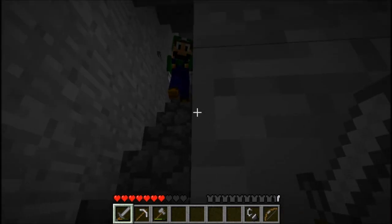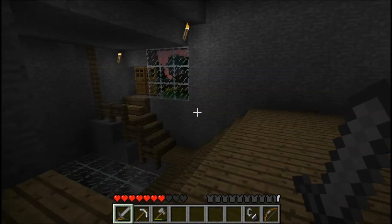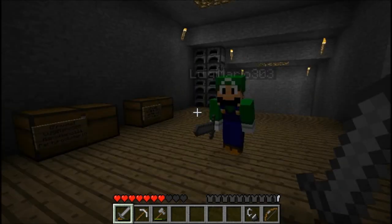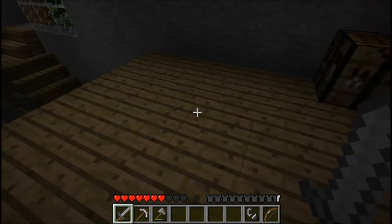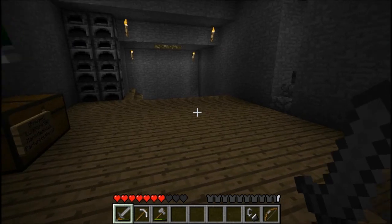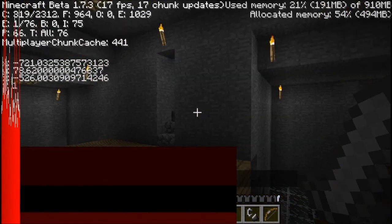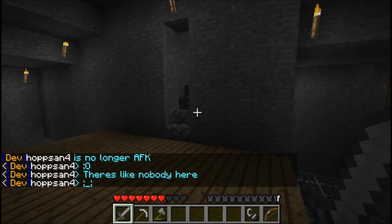What's up guys, this is Mario and today we are reviewing a beta 1.7.3 server. The IP will be in the description so you can all join and have fun. Press F3 — it's actually version 1.7.3, as you can see. This is beta 1.7.3, and also note there's no food bar.